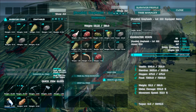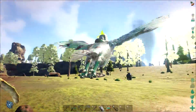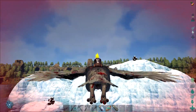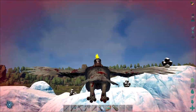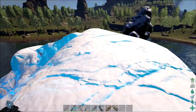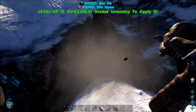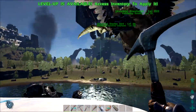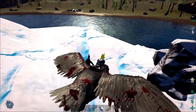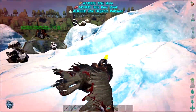One last thing — I definitely need to get some oil while we're over here. We have basically no oil to make gasoline with, but we do have a little mini fabricator, which is great. Hello little pangolin ones — 26 organic polymer, nice! These guys are so hard to hit; I think you're really meant to club them.